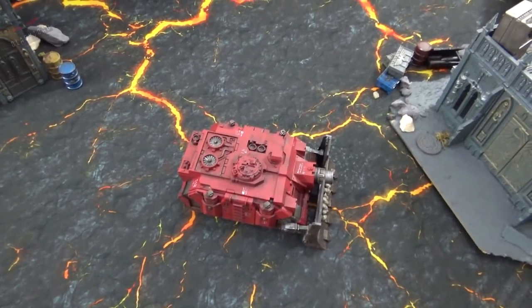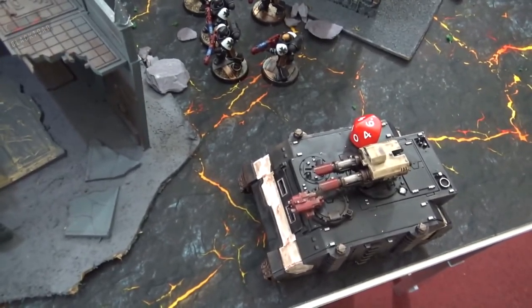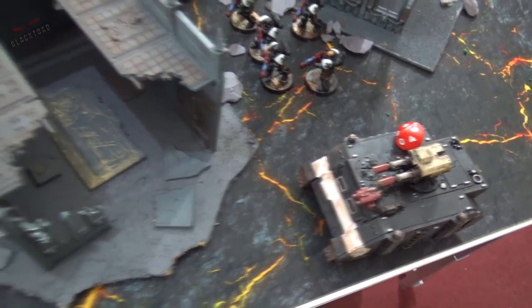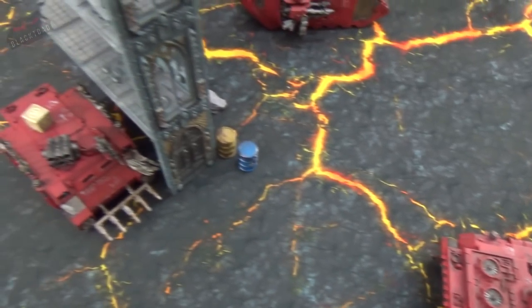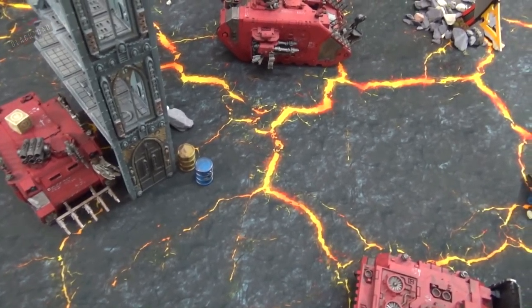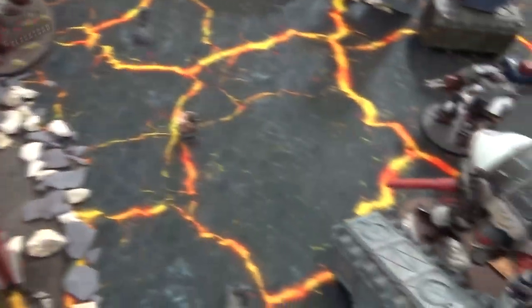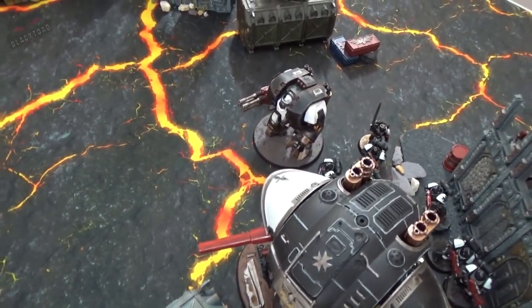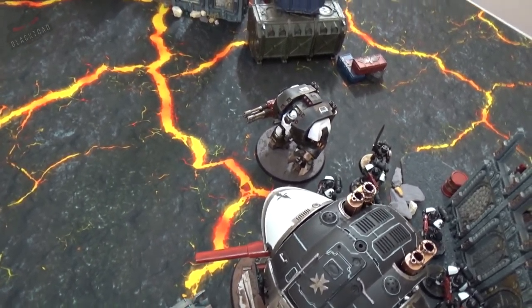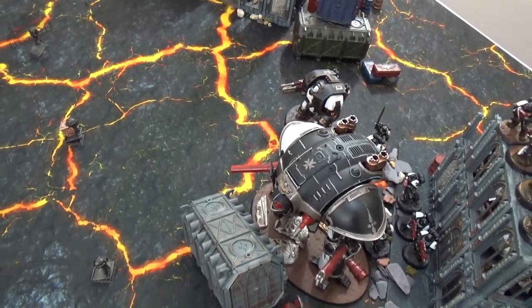Remaining chaos turn one shooting: the Demolisher Cannon fires in, inflicting one wound — not great. The chaos Rhino's havoc launcher scores three wounds on a target — quite impressive. Another shot at the Leviathan is saved easily due to no AP modifier. There's no assault phase for chaos in turn one, so we move on to the Templars' response.